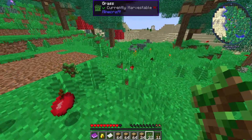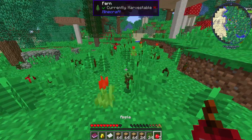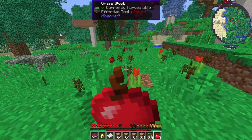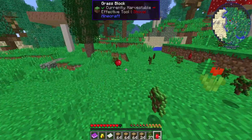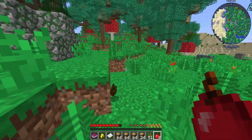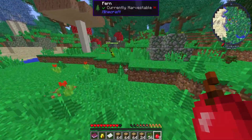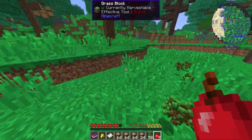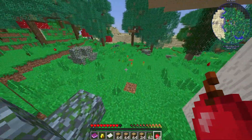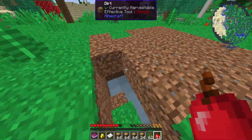I didn't mean to break everything but I do need those apples or I'm going to starve, so we're just going to grab all of these. That was a whole mistake but let me get these seven apples. Apples give me about three hearts and three hunger each - that's pretty nice. I can't find that zombie but I'm afraid because I don't know where it's at and I don't want it to attack me.